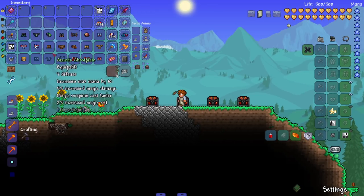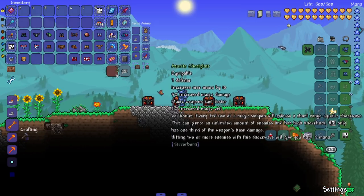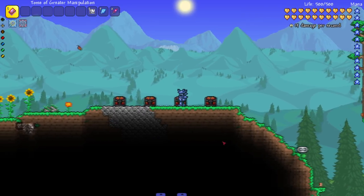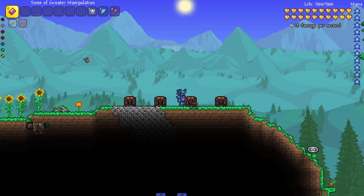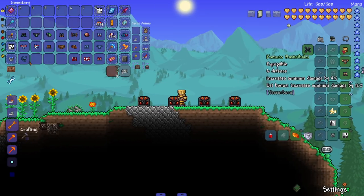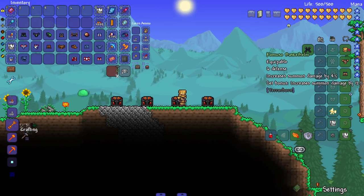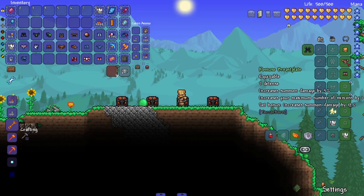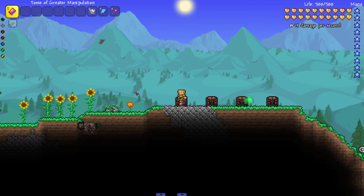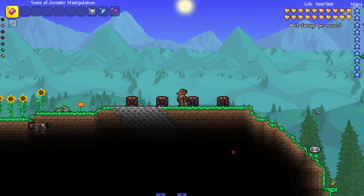Let's check out some of the armors. First, the Azurite set - long set bonus but it looks cool as hell. Can't go wrong with closed-face helmets. Next, this one - I think it's pronounced 'Comso' or something - a basket helmet that looks cool as hell, straight out of Dark Souls. It's a summoner set.